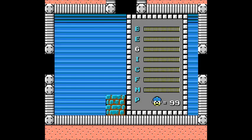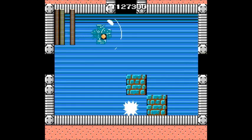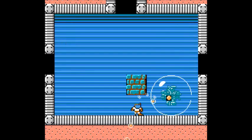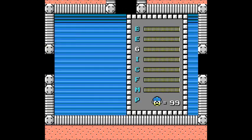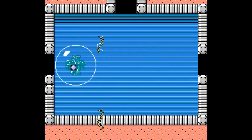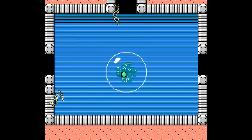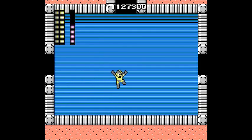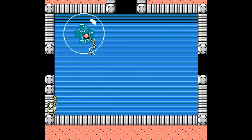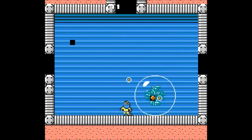I'm at the Stage 3 boss already, and its weakness is the Guts Man weapon, Super Arm. But as you can see here, this weapon was kind of messing up on me again, so I really didn't get a chance to — oh, I did manage to get a hit. That is this boss's weakness, but unfortunately I ran out of blocks, so I figured I'd get this guy with Thunder Beam once again, since this weapon is not only my favorite but a pretty powerhouse weapon.